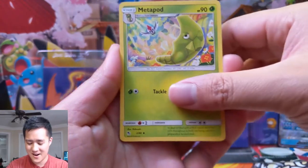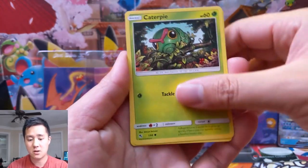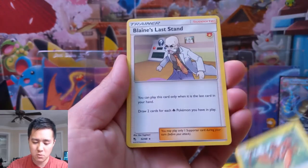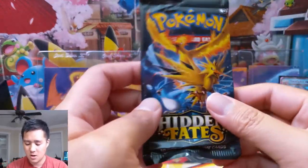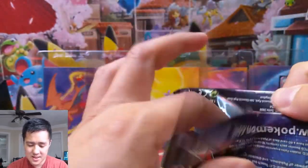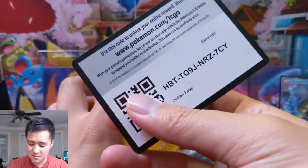Pack three: Pikachu, Clefairy, Jigglypuff, Caterpie, Paras, and a Farfetch'd holding his stick. We already got our gold secret rare card, but let's get something in this one — it feels tough to only get one hit even if it is a monster hit like that.